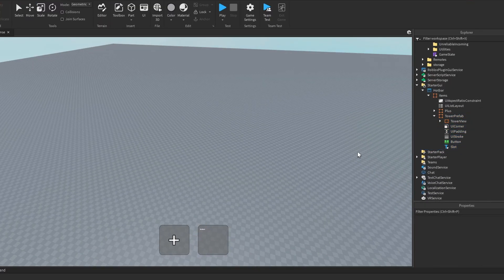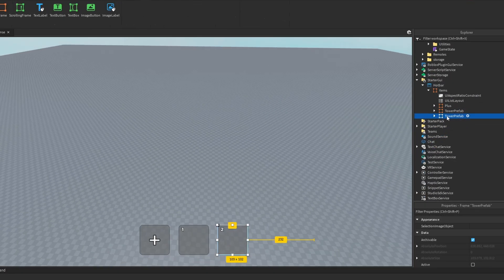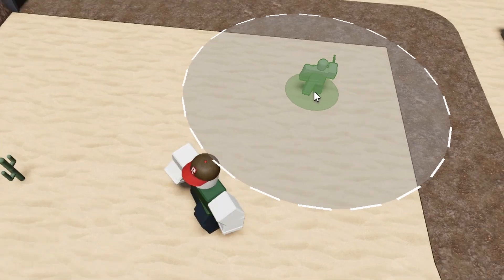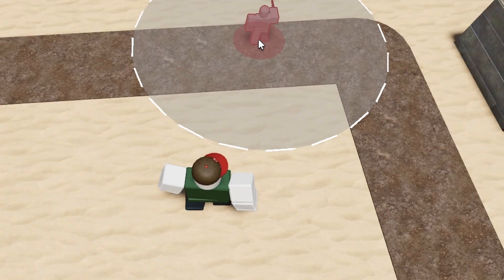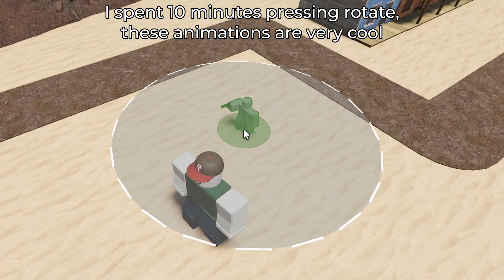Then I needed a hotbar. So first, I designed a hotbar that would display what towers you had equipped. Then I created a placement system with some cool sway animations. It shows green when you can place the tower and red when you can't. There's also a rotation animation when you press the rotate button.